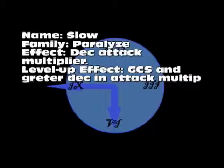Slow is basically the opposite of Haste. It's part of the Metamorphosis family. The level-up effect is greater chance of success and greater decrease in the attack modifier, effectively lowering the enemy's attack.